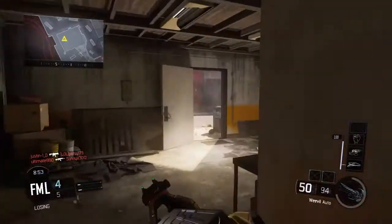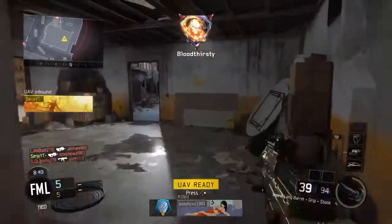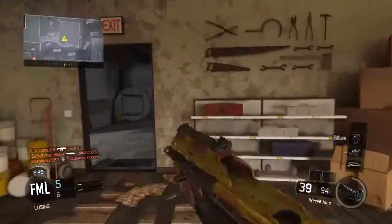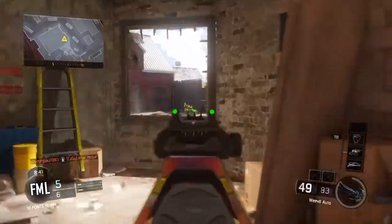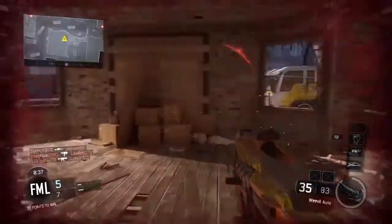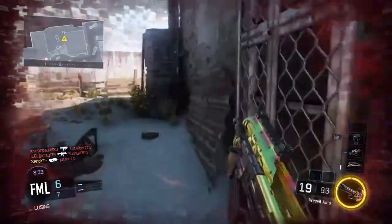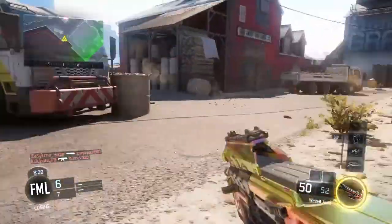What is going on guys, my name is Sergio and today I am bringing you an SMG weevil nuked out on fringe. I was using the rare sunshine camo — I was pretty lucky I got this out of a common supply drop back when the game first came out. I was hyped about it. Now after I got dark matter I don't usually open supply drops anymore.